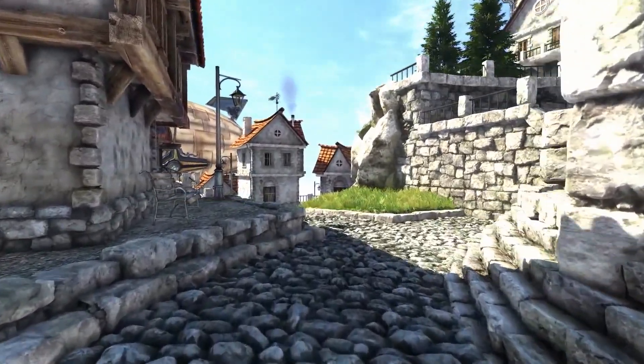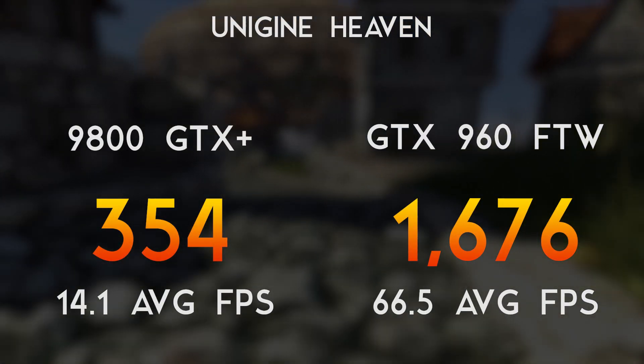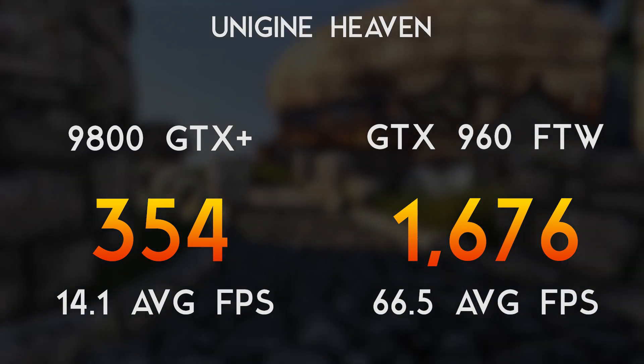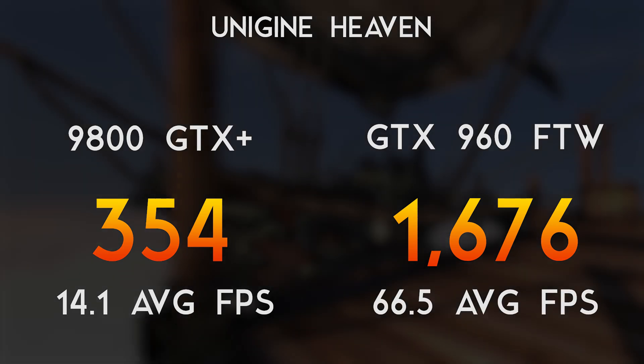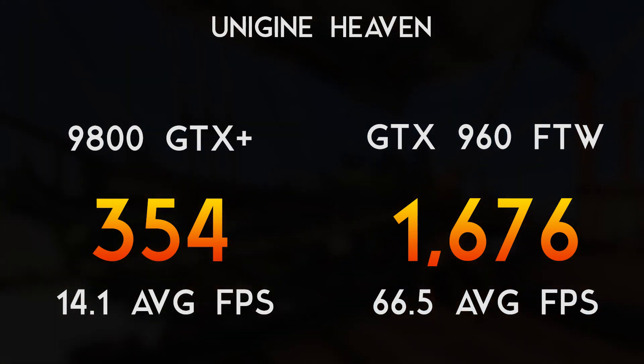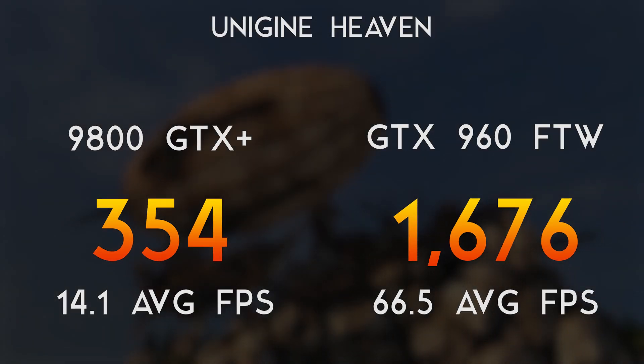Let's start off with the Unigine Heaven benchmark. The 9800 GTX+ brought in a score of 354 with an average of 14.1 frames per second. The GTX 960 brought in a score of 1676 with a 66.5 average frames per second.